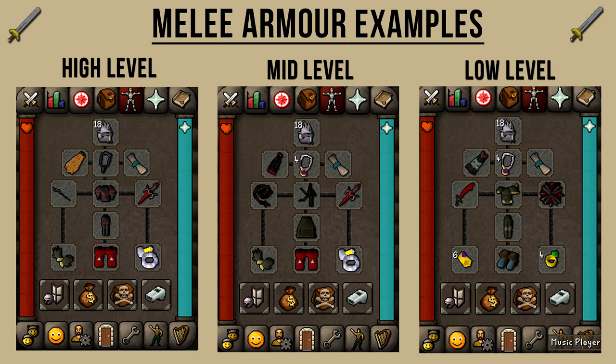For the high-level setup: I'm wearing a Slayer Helm, Fire Cape, Amulet of Fury, a Blessing, a Zamorakian Hasta, and a Dragon Defender. I'm also wearing Obsidian Plate Body and Plate Legs — you can swap that out with Bandos if you have it. I'm also wearing Barrows Gloves and Dragon Boots — you can swap those out with Primordials — as well as a Berserker Ring.